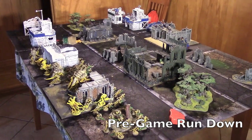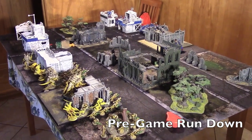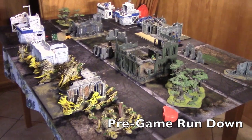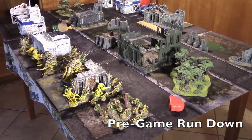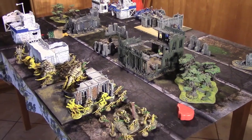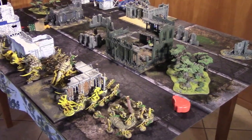Hey Bulls fans, Adam Mayer here with another Bulls Bat Rep. Today we have the Ultramarines vs. some Tyranids. My Hive Fleet, now dubbed Hive Fleet Cobra Kai, because I'm wearing a t-shirt. We are playing 1,500 points today.